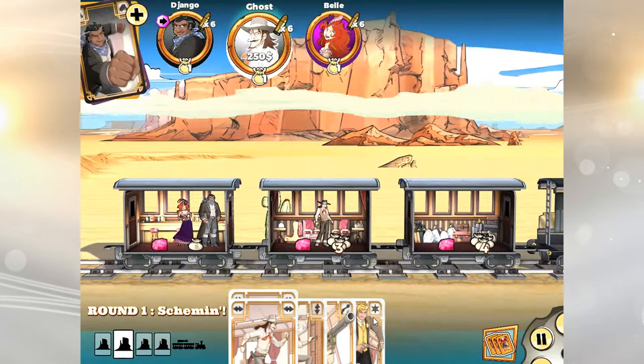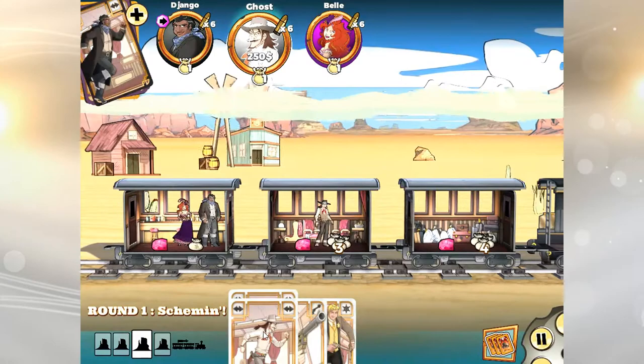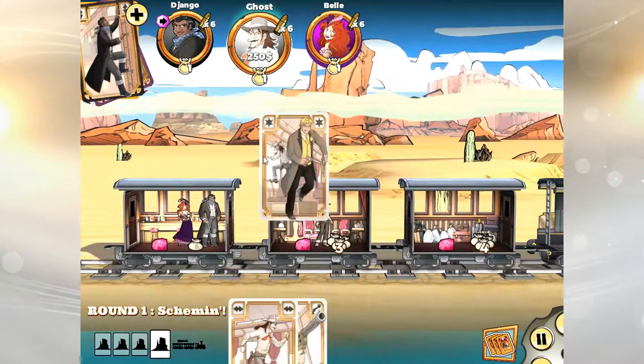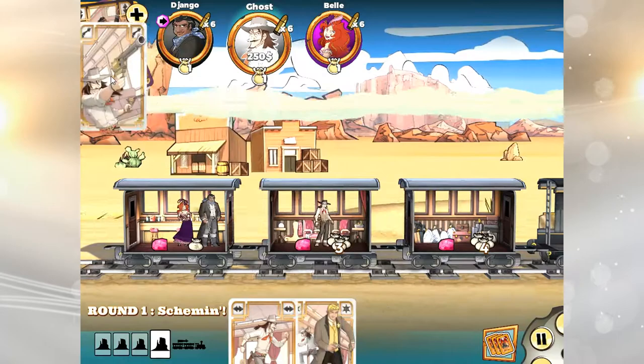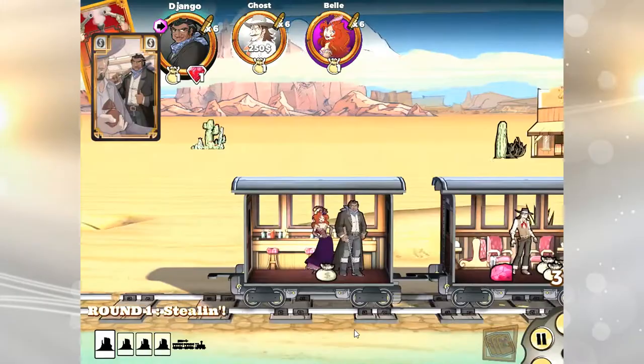My favorite use of that first card is a movement card. I think that gives you the most flexibility but also makes you very unpredictable. For Ghost, generally speaking, you want to use a movement card on that first play. Another alternative might be a Sheriff card or something you can use to surprise — that's the whole point of a tunnel turn, to surprise your opponents.